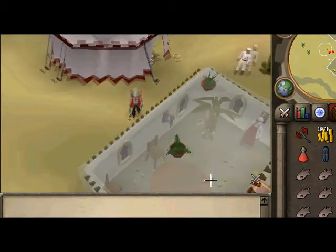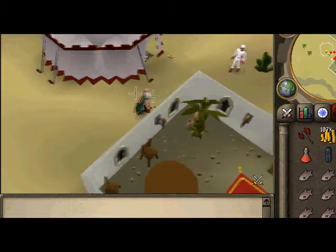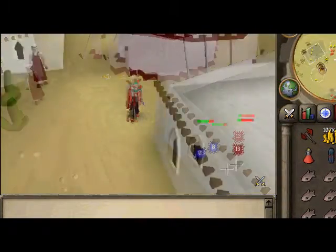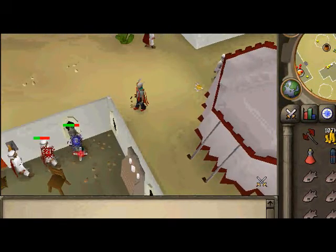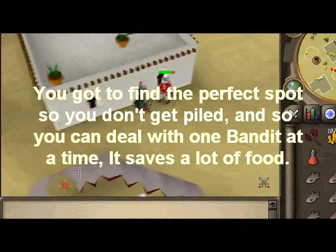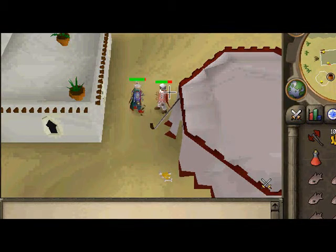For spot number one, you gotta step exactly here — you can see the X where my mouse is. You gotta stand here. See the flag? For this one you gotta stand here at the entrance. And for this one, where this player is standing — here. You can see the X and the flag. Now we'll get inside the tent. We're gonna get a pile going right now, just gonna kill these ones so we can enter the tent.